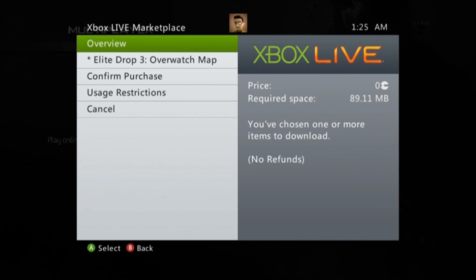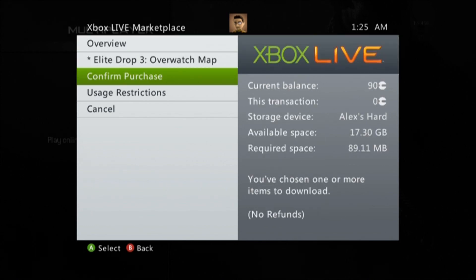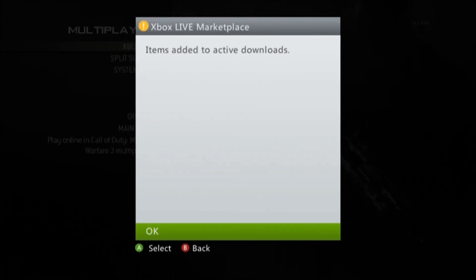In this case, I only need the Overwatch map. Notice how on the left side of the screen, the purchase is free, because you will have already paid for the content with your Premium Elite subscription. Select Confirm Purchase.